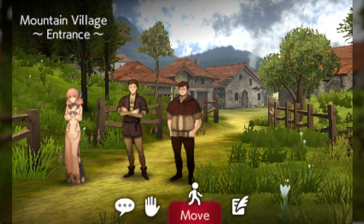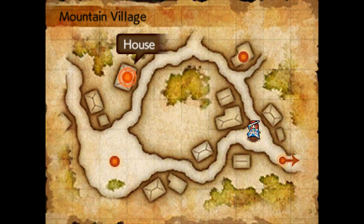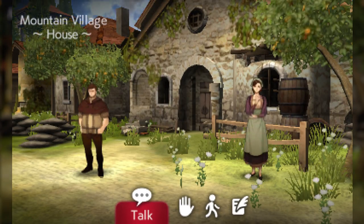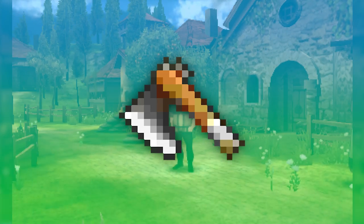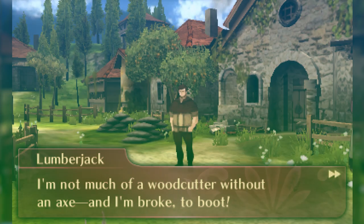For example, in Chapter 3 of Celica's route in the mountain village, there is a lumberjack looking for an axe. Celica doesn't have access to an axe item at this point in the game to give him, which would require you to have Alm send the splitting axe obtained in front of Myson's house over to Celica to complete the quest.